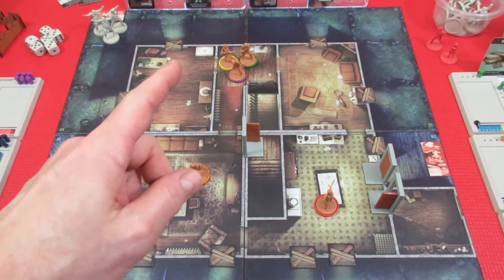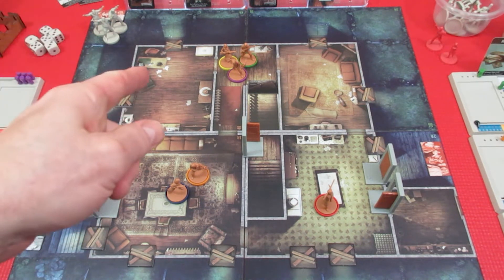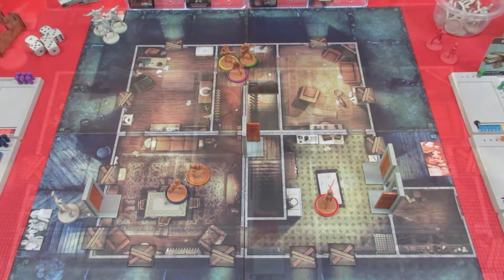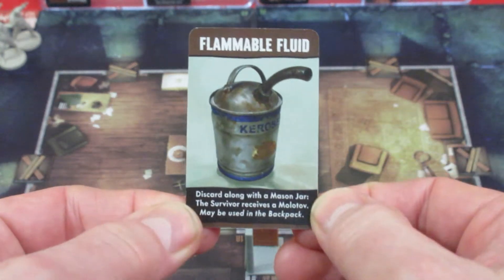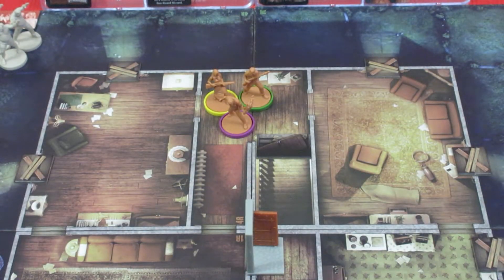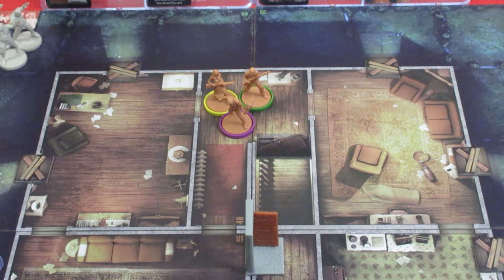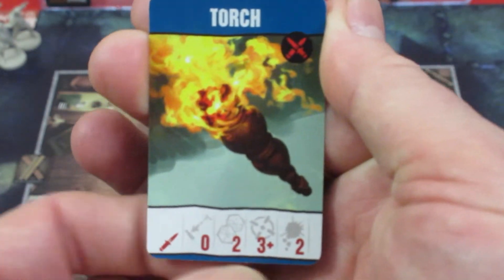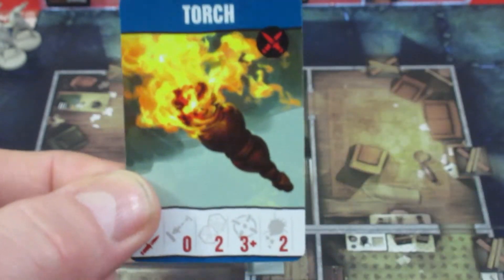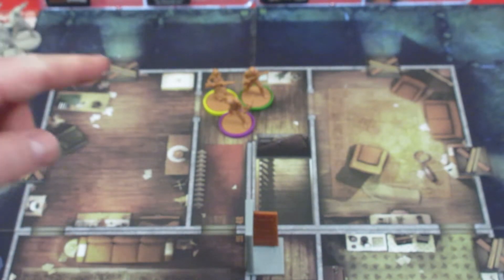Tom is in the same area as Barbara, who has the flammable fluid. His first action is an exchange with Barbara - he's going to take the flammable fluid and combine it with his table leg to make a flaming torch, basically a torch. The torch is way better: rolls two dice, hits on three plus, doing two damage a hit. We have a bunch of fatties on the horizon, so this is exactly what we need.